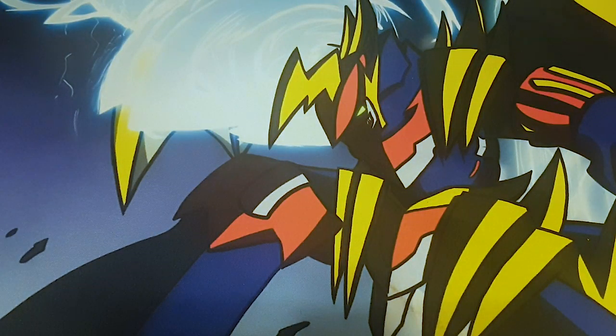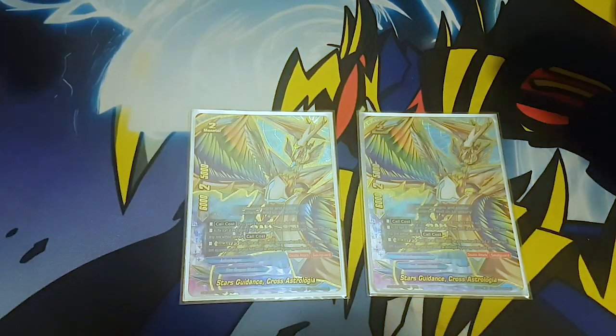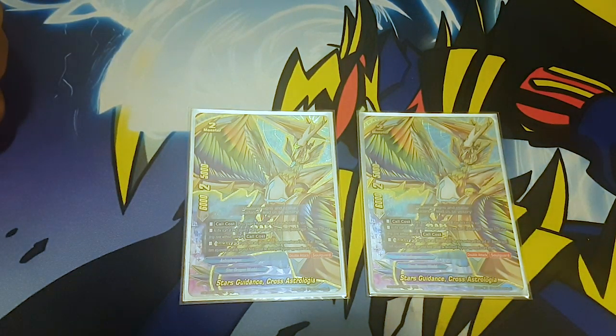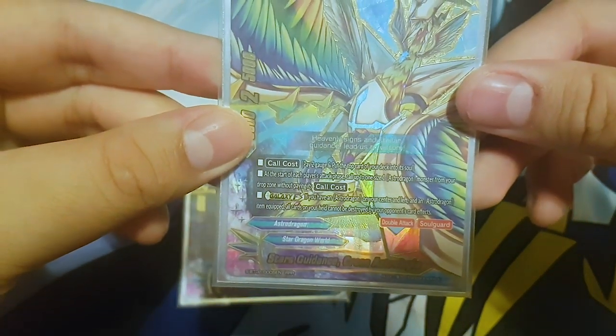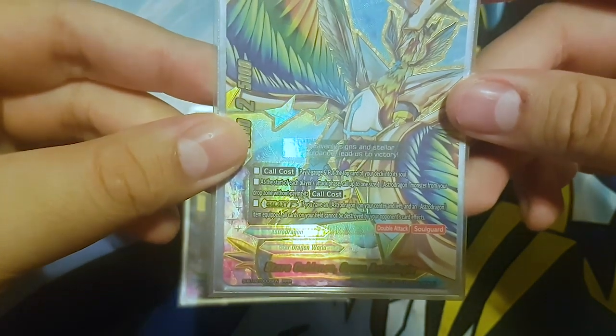Next, I run two Stars Guidance Cross Astralogia. Its call cost is pay two gauge and put the top card of your deck into the soul. At the start of each player's attack phase, you may call a size one from your drop zone onto the field without paying its call cost - so call your Coups and your Frets, get yourself some resources. And if you call them with the set spell on the field, more resources on your opponent's turn. Second skill is Galaxy Formation: if you have an astro dragon on your center and left, and an astro dragon item equipped, all cards on your field cannot be destroyed by your opponent's card effects.